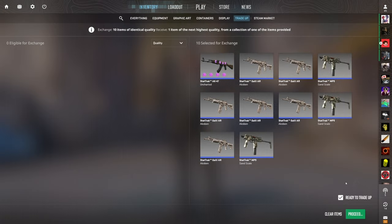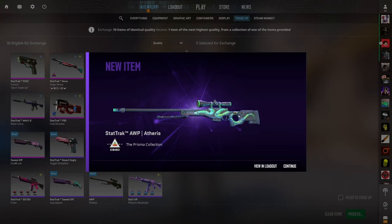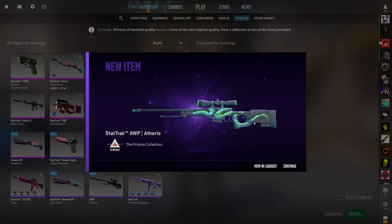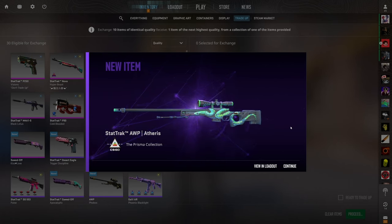This trade-up is similar to the last one — a 14% chance to see another crazy outcome, the Aetheris for just under $30 of profit, and a 14% chance to see a Deagle for profit. On top of that, there's an added 12% chance to profit on the M4A1-S and the USP-S. 14% chance to see the Op — and we actually hit it! I've never hit this trade-up for the Op before. That's insane — $30 of profit! And this is just the beginning.